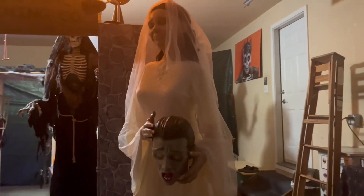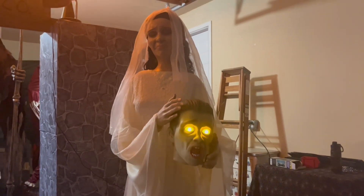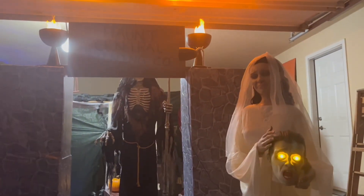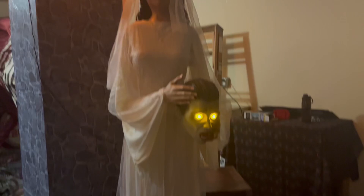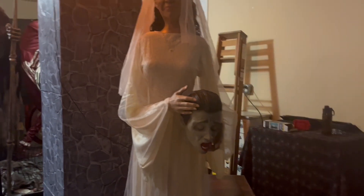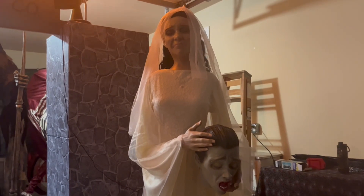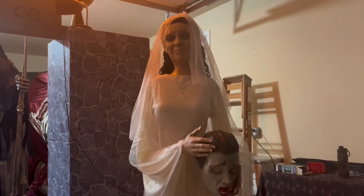Next, front and center here, this is a new one for the haunt this year — I got her at the half-off sale last year. This is Evelyn Leach. She was one of my favorites last year. Did I think she was worth $200? No. Which is why I got her at the half-off sale for $100, which isn't a bad price. She is 5.5 feet tall, and she really gives me the Haunted Mansion vibe from Disney World. She's unique — I didn't have any bride animatronics, so I figured I'd give her a try.